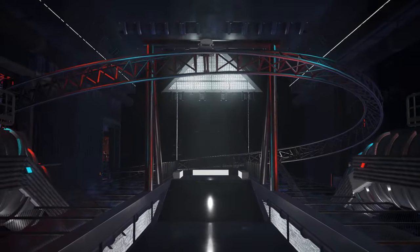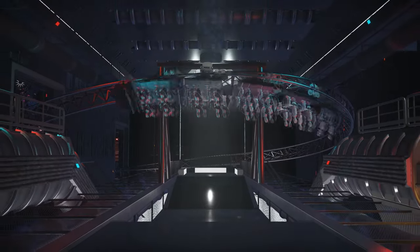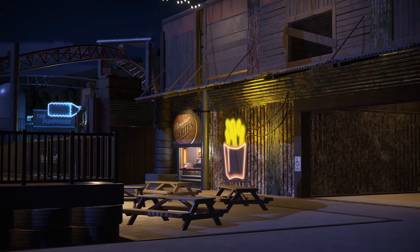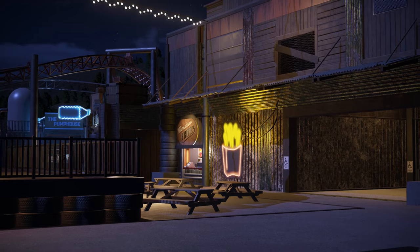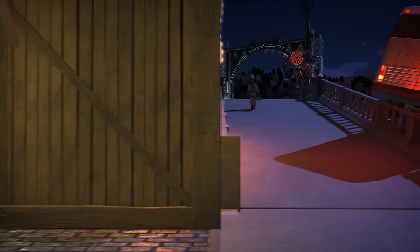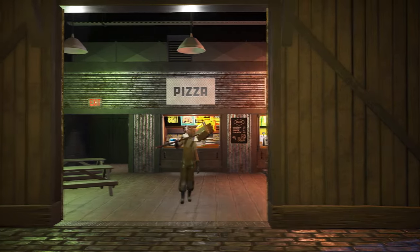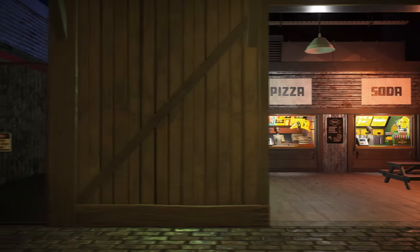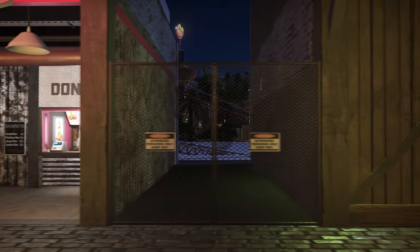Colour can make or break a park, and the best advice I can give is to utilise the full colour spectrum rather than just the default colours. In the real world, unless something has literally just been painted, it rarely looks as vibrant as the base colours do in-game. Even going a smidge darker or lighter can really help in selling a realistic build, if that's the aesthetic you're going for. This isn't just limited to build pieces either — the default light colours are way too oversaturated. Try knocking the colour a bit further down towards the darker end of the spectrum and you'll see an immediate improvement.